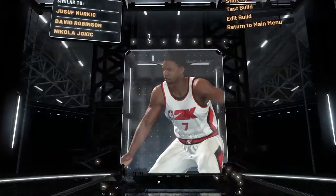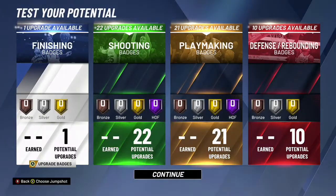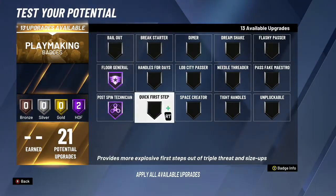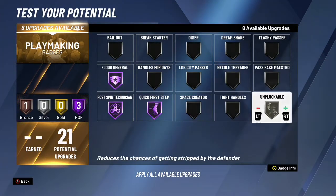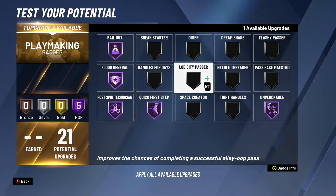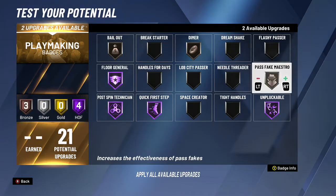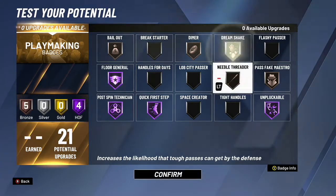What badges you should put on once you get the build maxed: always put it at 99. Put Paul Spinner Hall of Fame, Florida General Hall of Fame to help you see where you shoot better from, quick first step Hall of Fame, Unplugable Hall of Fame, Bailout Hall of Fame. It's up to you after those. If you're playing the twos court, put Bailout Hall of Fame, Dimer, and those three right there. You still have one left.